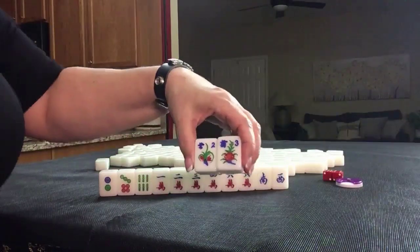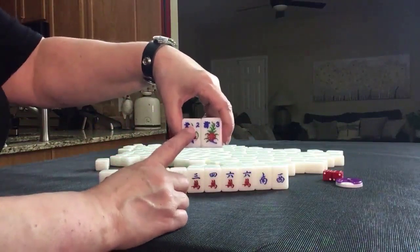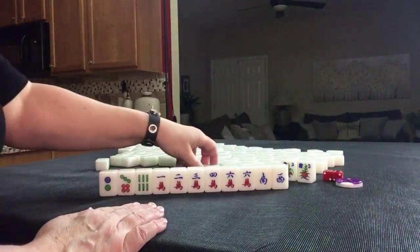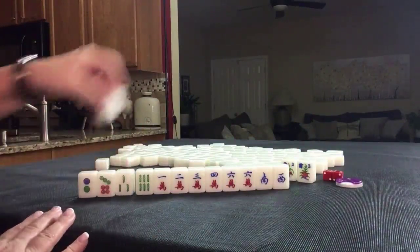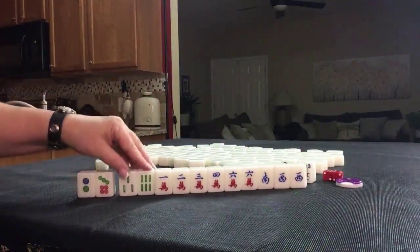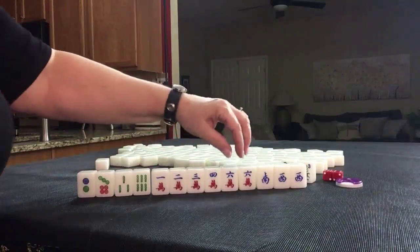We have two flowers. We are player two. We have a two flower and a three flower, so we'll get a fawn for the two flower — the three flower has no value. So we already have a fawn. We have two dots, two bams, and six cracks including a pair.